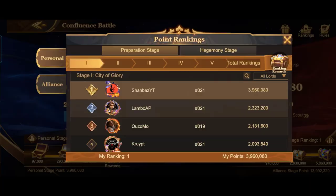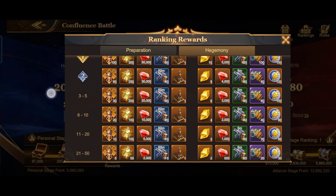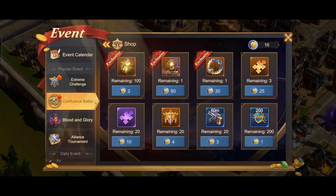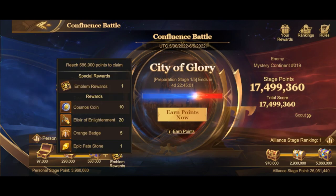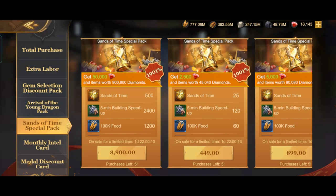These are the rewards for the preparation stage and hegemony stage — you get Sands of Time, hero shards, coins, and the castle skin. You can use the coins in the event shop to get good stuff. You should get the Sands of Time and not waste coins on anything else. From the six chests, you normally get 400 Sands of Time for $100, but you get 500 during the event.